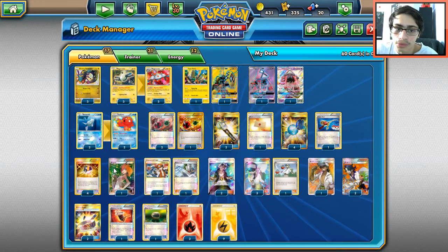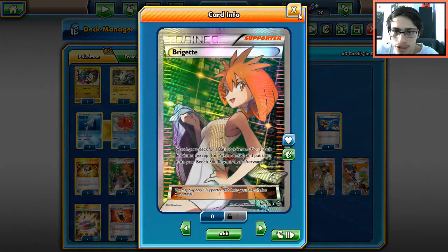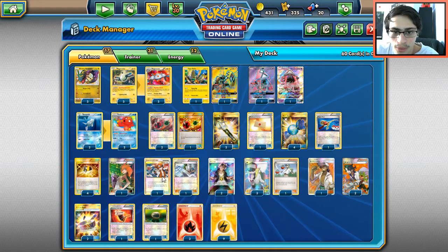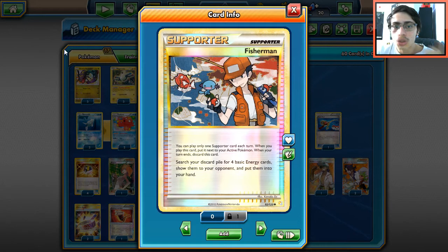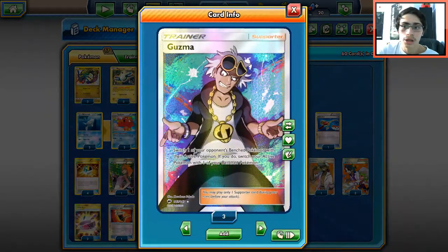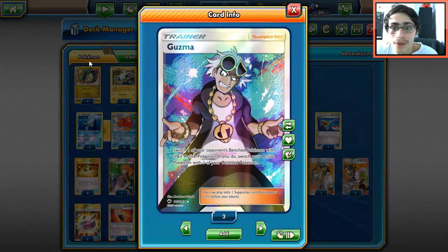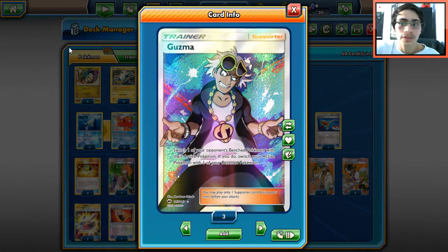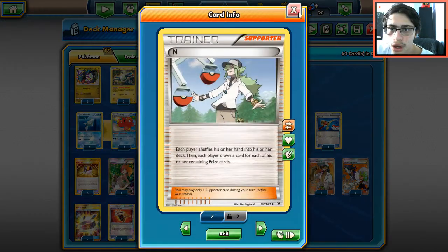Four Ultra Balls to search out what we need. Bridgette is important here to get a couple Magnemites and a Remoraid down early. Two Fishermen — this is how we get back a lot of energy to attack again with Rayquaza. Two Guzmas since we rely on Fisherman a lot and don't need to Guzma every turn, but the Lysandre effect is still nice. Four N for draw support.